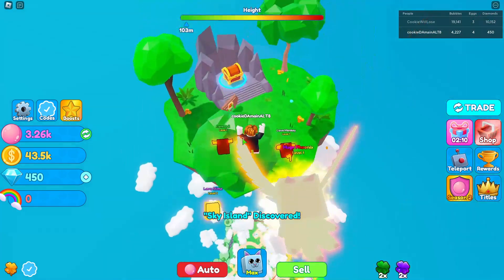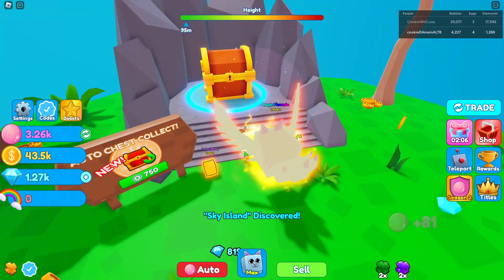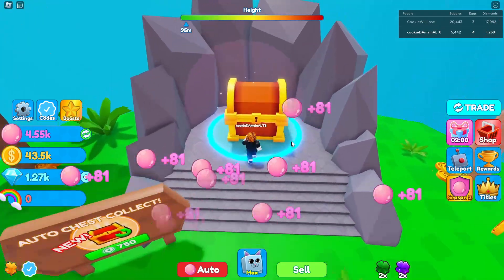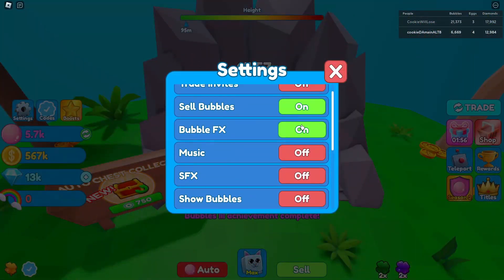We're gonna get off this and make it to the first island. He's also trying to jump right now. We're just gonna go ahead, unlock the first island, claim the chest, and continue bubbling. I'm gonna have my pets follow so I don't keep going off track. We should probably turn that off because it's gonna be in the way.